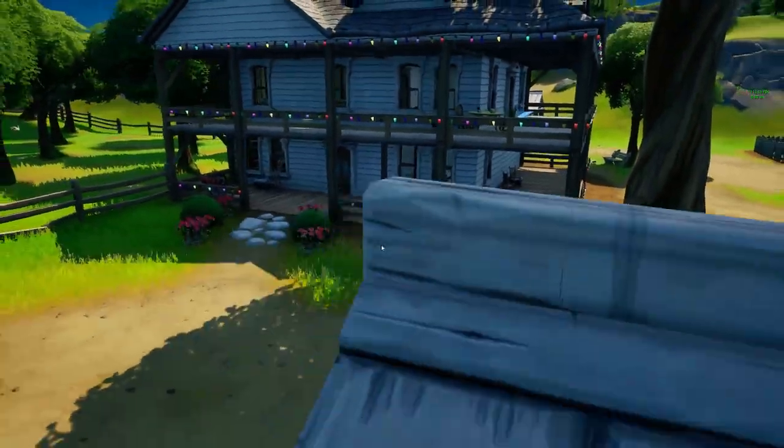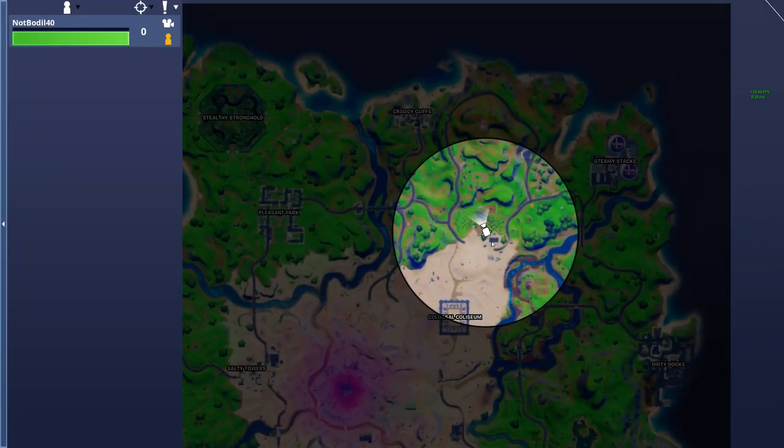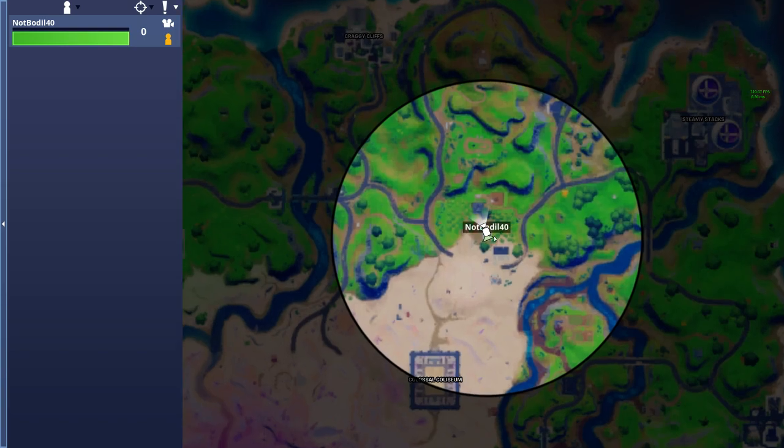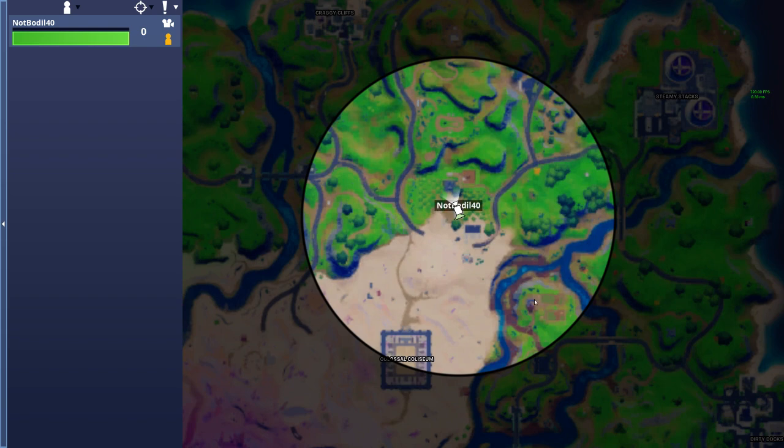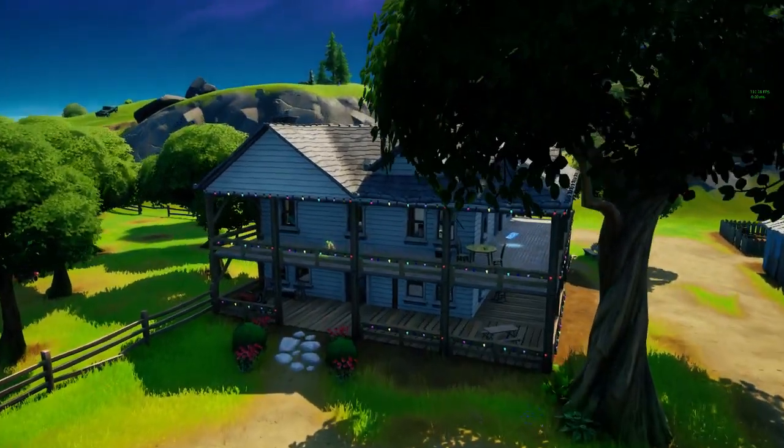Let me show them on the minimap real quick so you guys know what we're doing. The first location is exactly on my marker right over here, the second location is this house over here, and the other location I showed is in this house right here on the bottom right.